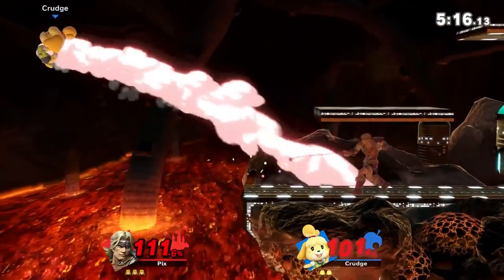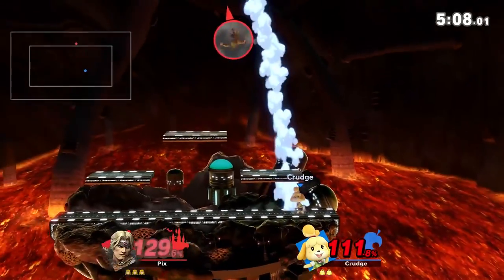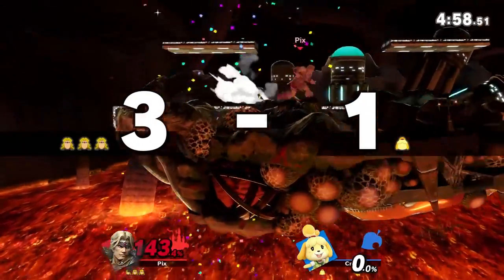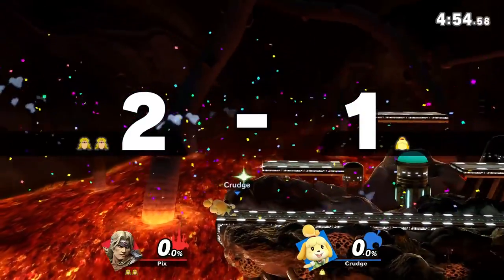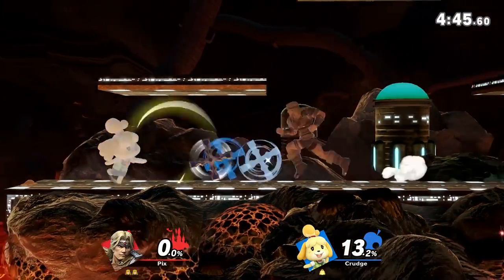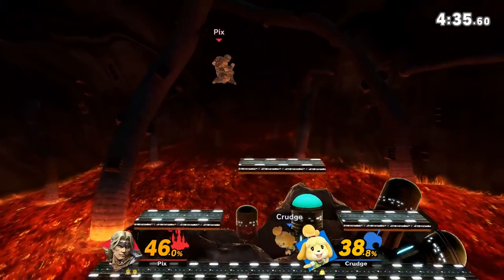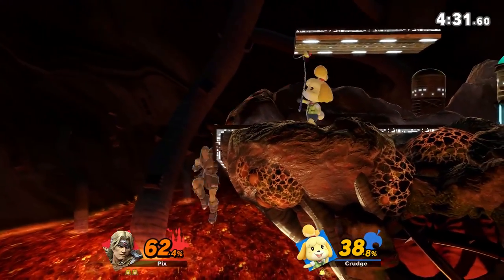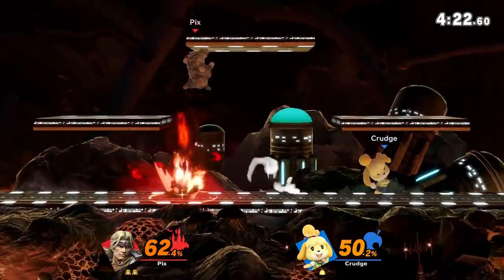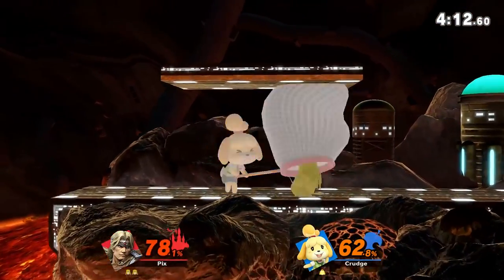Yeah, similar to Robin you can place the holy water at the ledge to force getups. Back throw kills — I believe so. Down aerial is pretty good for getting places fast and mixing up opponents. That's the new Isabelle mine — the new Snake mine. It did 22.5% damage, that's crazy. Isabelle players can literally just camp behind that and use their command grab — that character is broken.